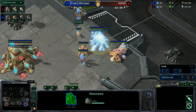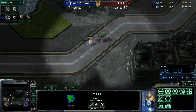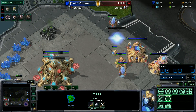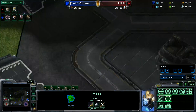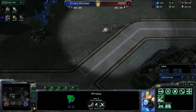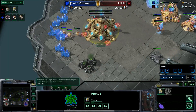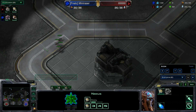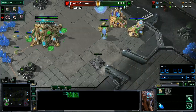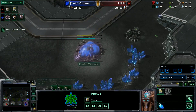As soon as the gate is finished, you want to put down the core. Sometimes you can save a scouting probe by sending another probe out and attacking the lings, then pulling it back via mineral walk. I didn't confirm a third here, so I played a bit risky. To do this build, you need to confirm a third.